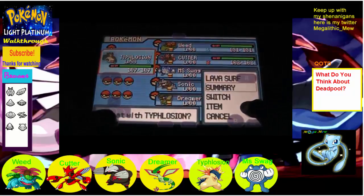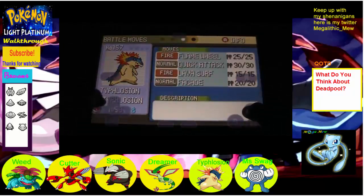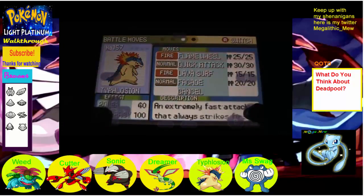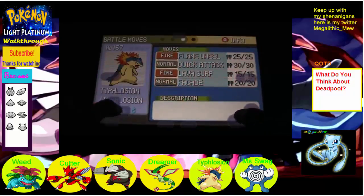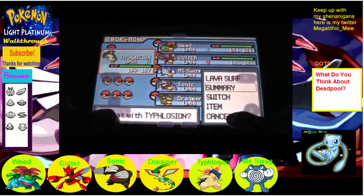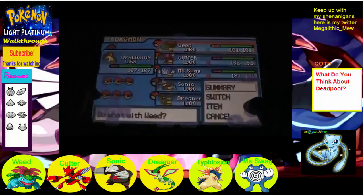I'll show you guys the moveset. That Lava Surf, man. Still got Flame Wheel, Quick Attack, Lava Surf, and Facade. Facade is new, that is right. Just in case I get a status effect, it will be good.